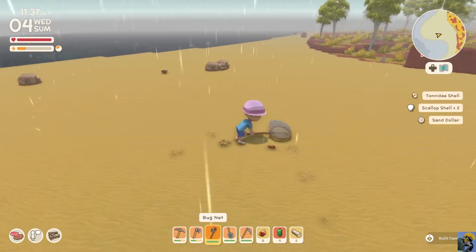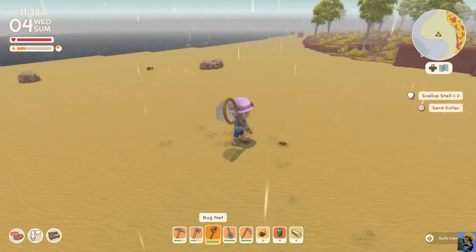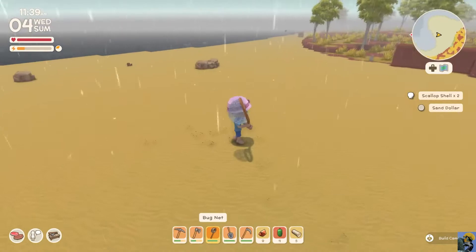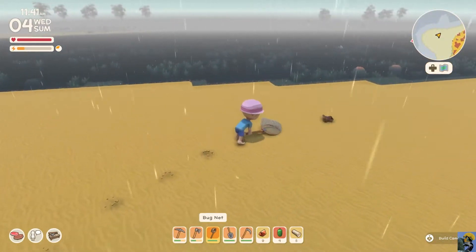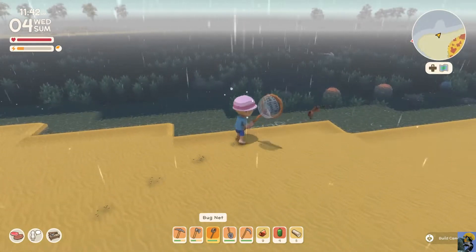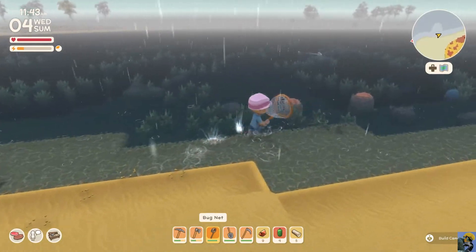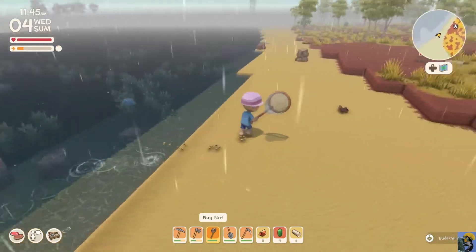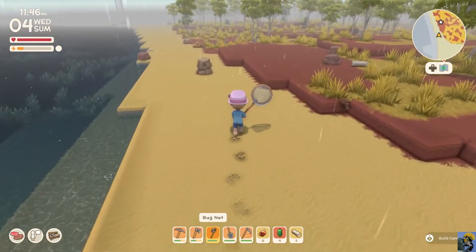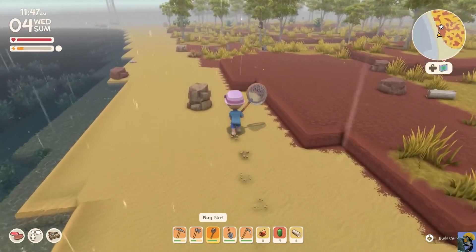There's a bug! Get him. Got him. Heck yeah. Hey buddy, I'm here for you. Don't be doing that. Come back — it's me and my net. All right, fine. You win.